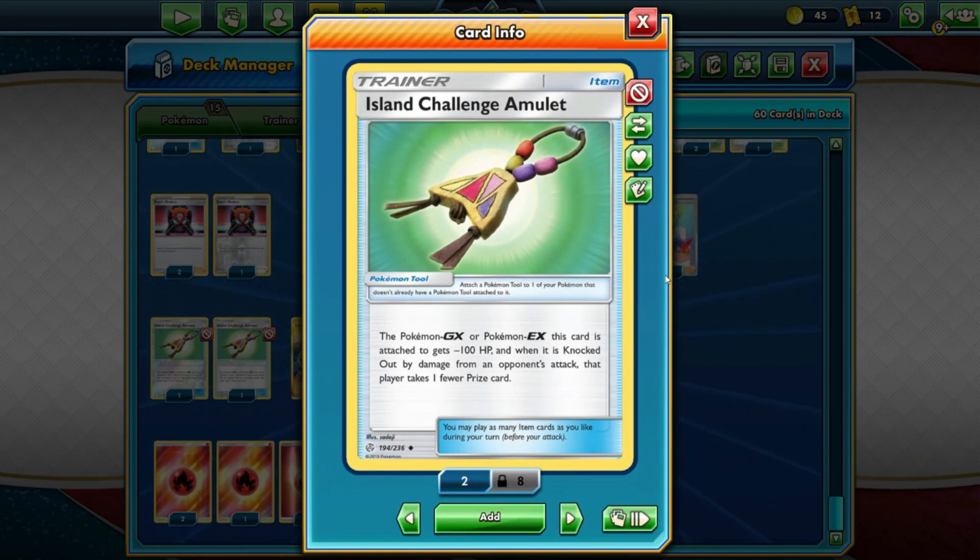You didn't think you'd see Island Challenge Amulet, but we're using it today. It says the Pokemon GX or EX it's attached to gets minus 100 HP, so Whimsicott would only have 90 HP — but when knocked out, your opponent takes one prize less. Since Whimsicott is so frail, cards like Zacian, Eternatus with a full bench, Cramorant, and ADP can all take it out quickly. We might as well give them one less prize for it.